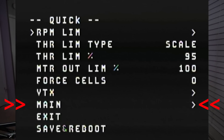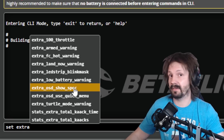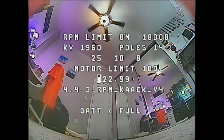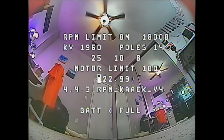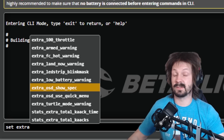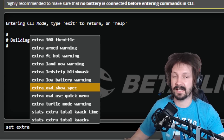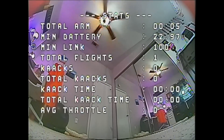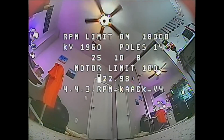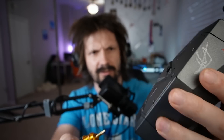Another setting is 'extra_osd_show_spec' - on by default, it makes your flight controller show RPM limiter settings, throttle limit settings, and motor limit on your pre-arm screen. As soon as you arm, it all goes away. It's mostly useful for racing so a race manager can verify you're flying the correct spec. Quick tip: if you do a test arm and bring up the statistics screen, to show the spec settings again just move the throttle up while disarmed.